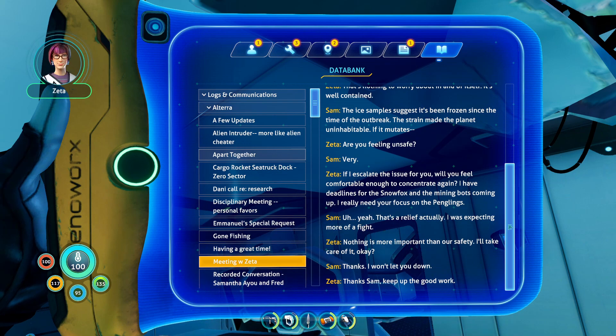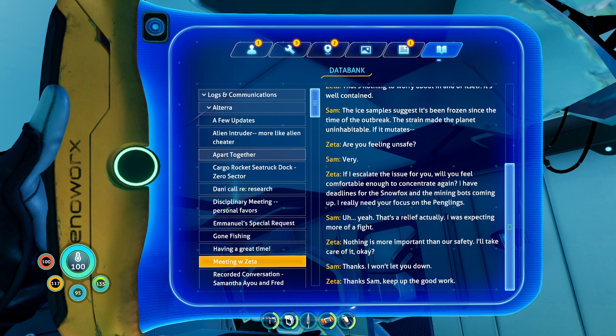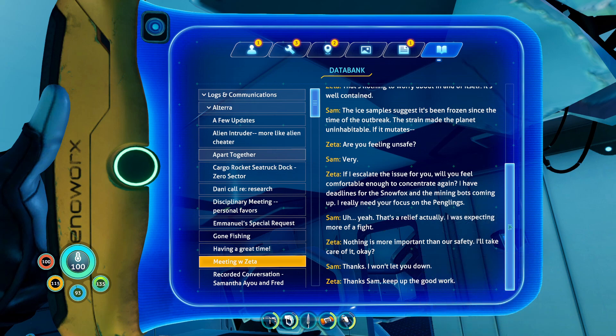'Thanks Sam, keep up the good work.' The Kharaa bacterium was brought to 4546B by the architects because it was a virus that was on their home planet and killed billions. They spread to other planets for research and brought it there to research the bacterium in seclusion and safety. It got out when the sea dragon attacked the research facility. In that period of time this frozen leviathan was alive, but it got frozen with that first strain of the Kharaa infection.